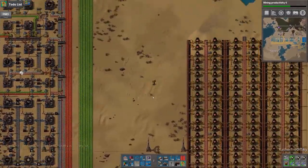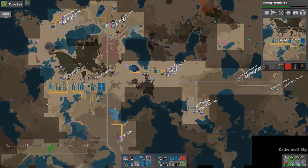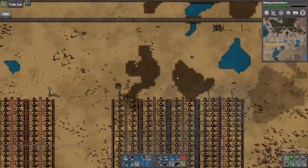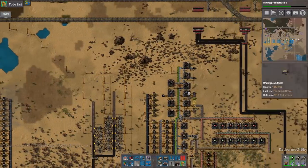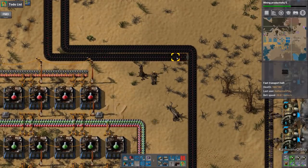I forgot to put the oil pump jacks in the train, so that's not good. We left the train at Green Circuits but we'll be back there shortly. I have space in my inventory, that's good. I kind of wish inventory management really wasn't a thing in this game.